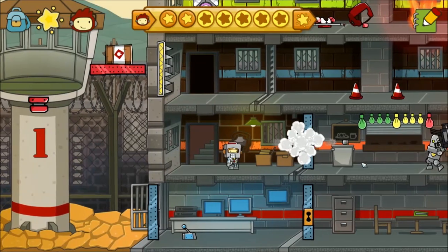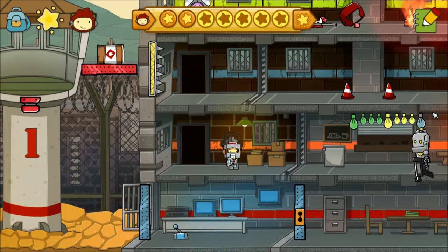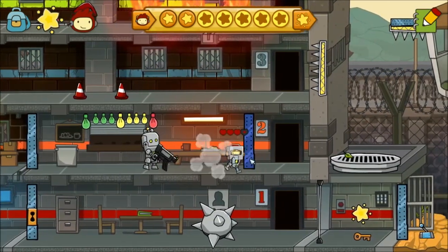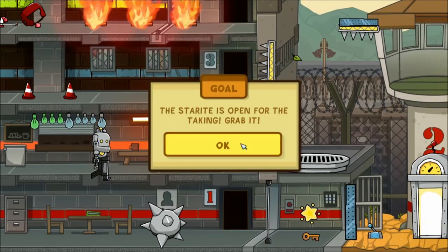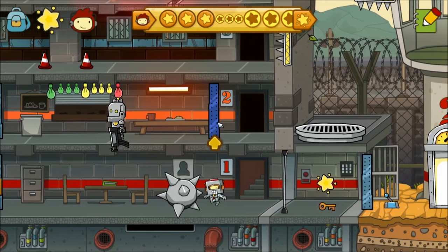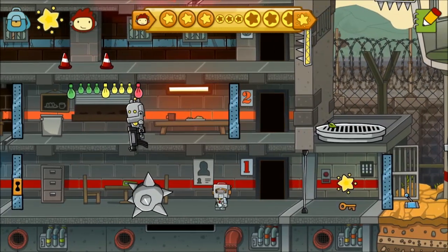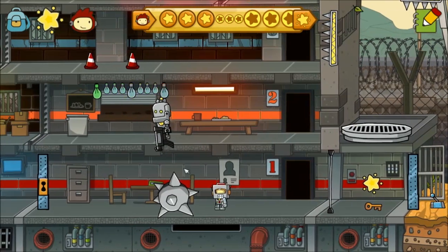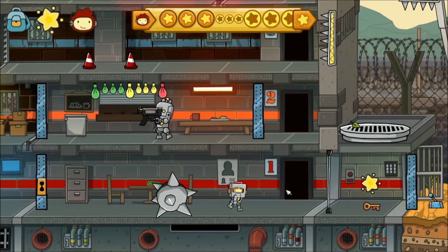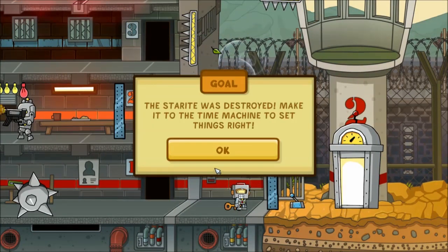The robot guard stands watching — quickly make it safely to the door without being locked in the room. I guess we just gotta run. Ow ow — oh, she shot me! I didn't know she turns around. There's a large spike — ow, that hurts. These two doors are probably gonna come in. What did it say? The star is open — oh, I guess it's open. Can I get the key? The star was destroyed. Make it to the time machine to get things right.